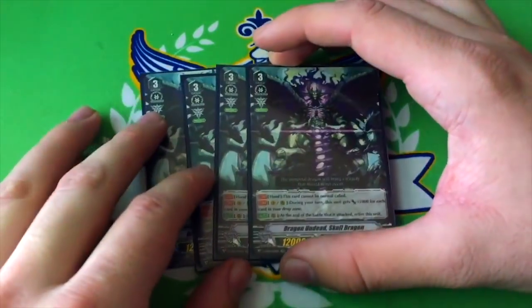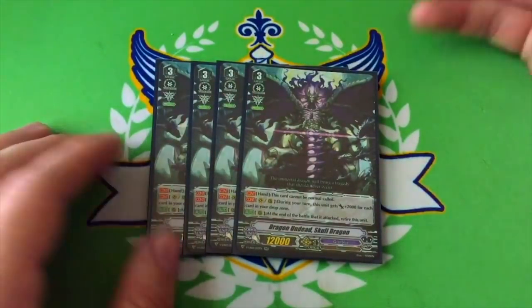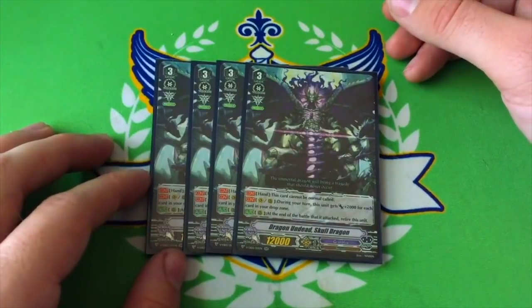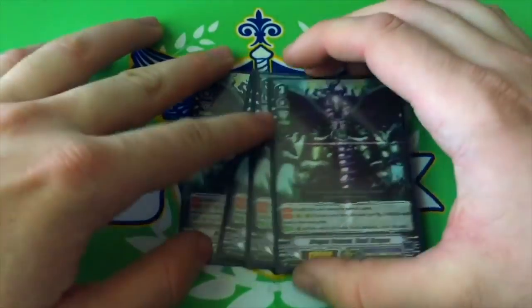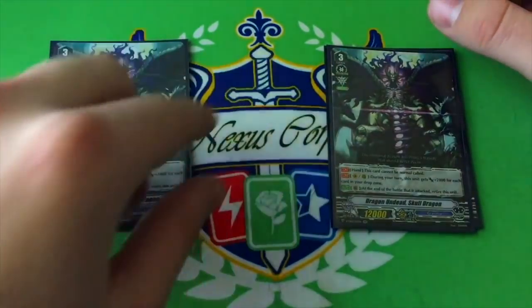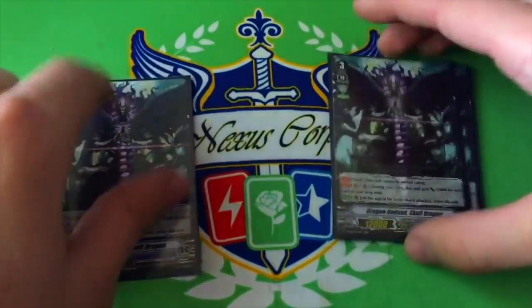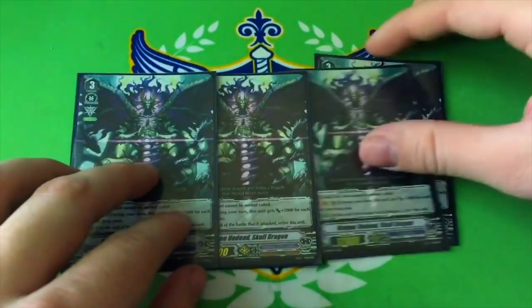Another nice thing about running 4 is that with things like Evil Shade you can do what I call the Double Dragon, where you have Skull Dragons on both sides and Baskirk in the middle — so like 32 in the center and 64 or 60-plus on the sides. It's a very intimidating rearguard. The fact that it kills itself isn't that big a deal, and it's also a great discard target for your Protect Gift.